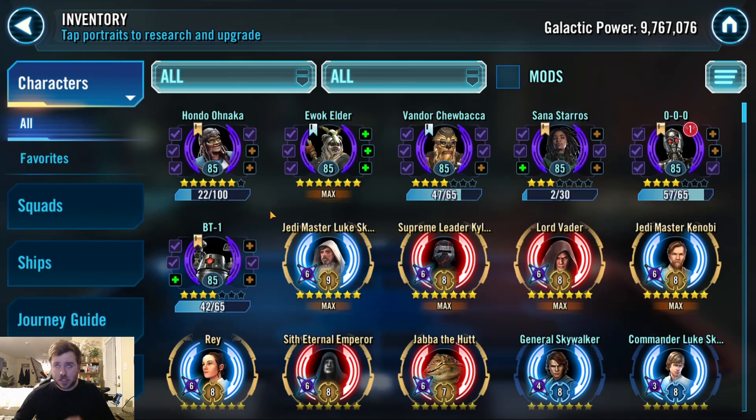Now we get to my favorites — clearly, if you look, it's all the Dr. Aphra characters. I'm working on them and I'm close to finishing up Hondo's stars. I'm a huge fan of them being in Cantina on a lower energy node. Even if it pushes off signal data farming, I love that I can get them fast — anyone on hard nodes or ship energy takes forever. Triple Zero and BT-1 are taking forever, though I'm only doing single refreshes; I need to bump them up to double refreshes soon. I should be able to finish Hondo and Sana by the time they'd be done.